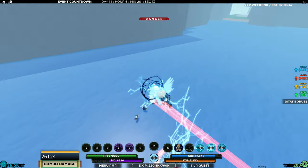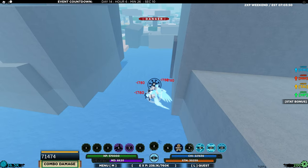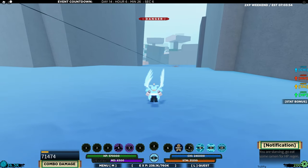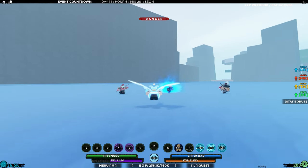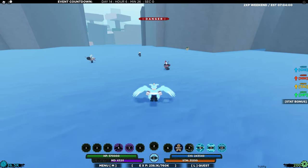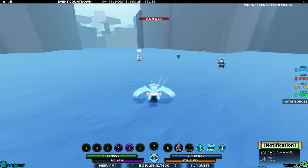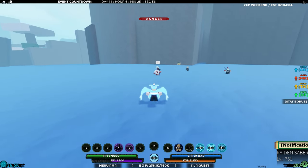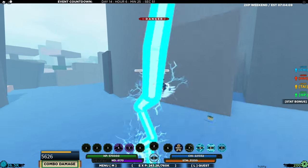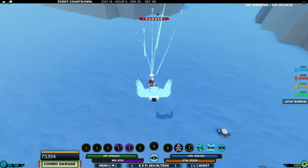The third move is a basic air combo counter ability. The fact that it makes you go so high up in the air makes it kind of meh, because you cannot combo extend off of it unless you use things like Bruce Kenichi, which nobody's really using anymore. So the third move is kind of a bust, but the second move is pretty strong.